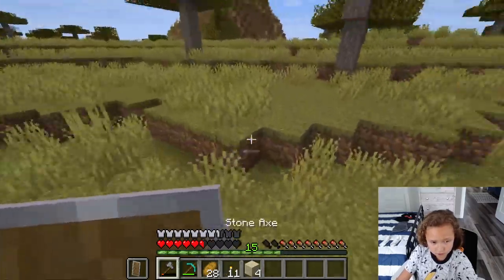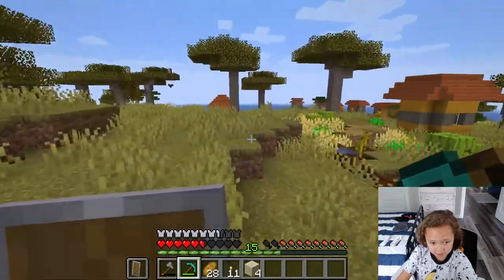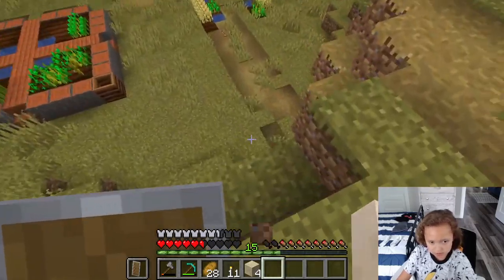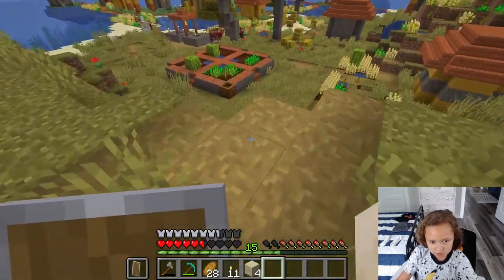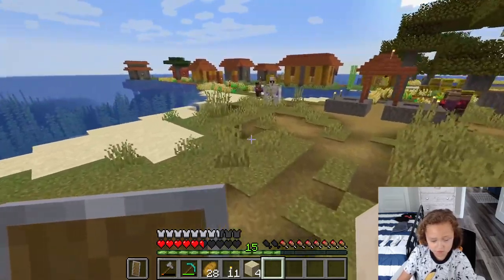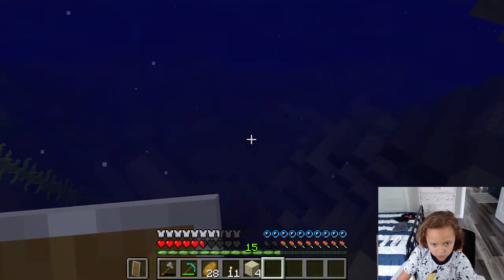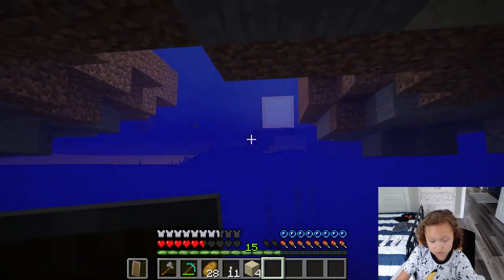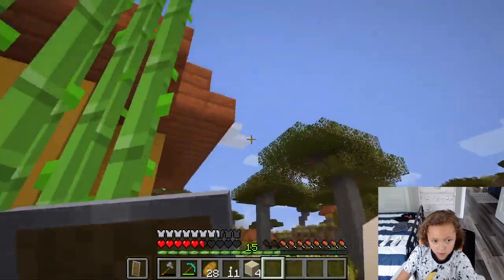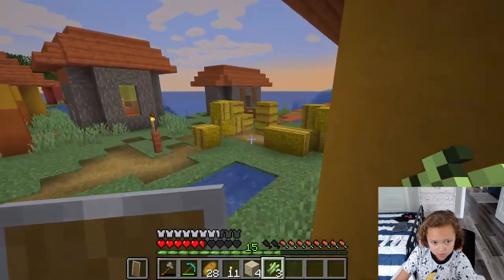While we're waiting, maybe we can mine for some more diamonds. Maybe we can scavenge the village or explore. Let's look around this village and see what it has to offer. There's a lot of villagers. Wait - what's under here? This thing is floating! Oh look at this sugar cane I never even saw - that's more pieces of paper!